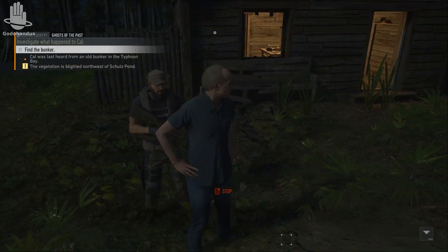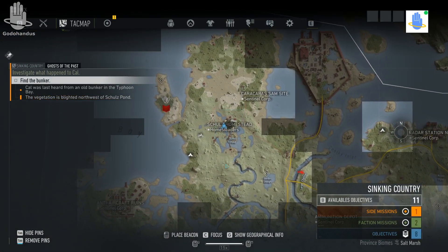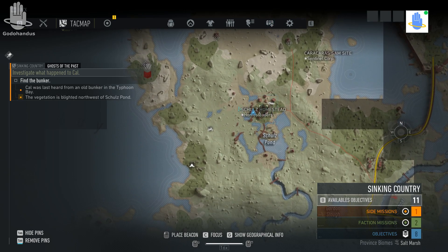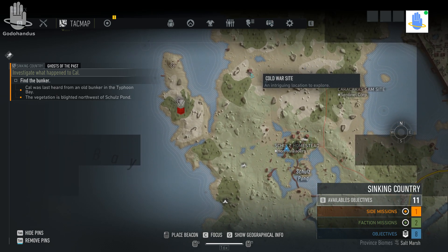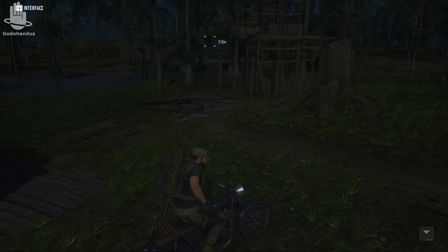We got information — the location is northwest of Skull's Pond, which is that swamp over there. Northwest gives us two options: an abandoned site and a cold war site on top. It makes sense to check the cold war site first. Let's take this old bike.